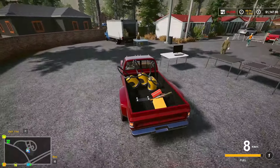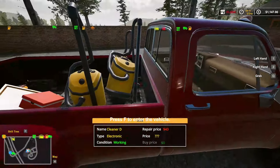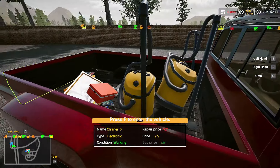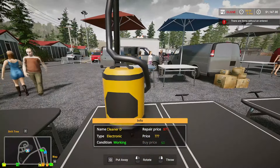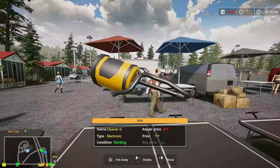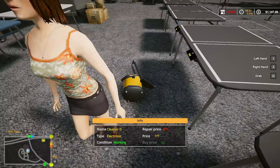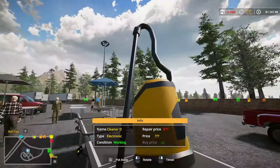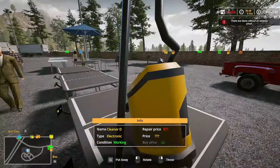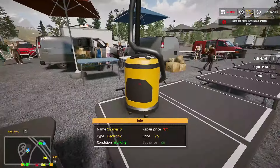This is my spot. We've got to put our items out there for sale. Working, repair price. It's in good shape, so we'll set this on the table right here. There we go — and that is called a Cleaner D. There's all these Cleaner D's.